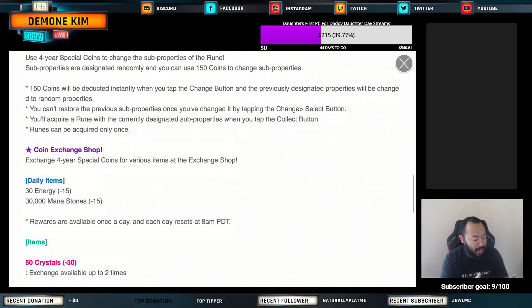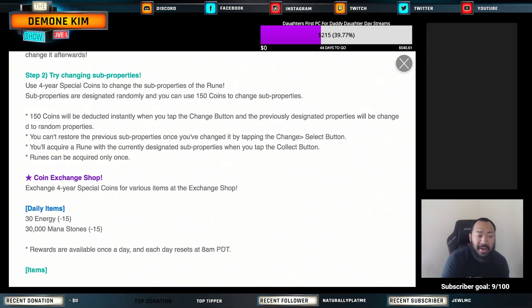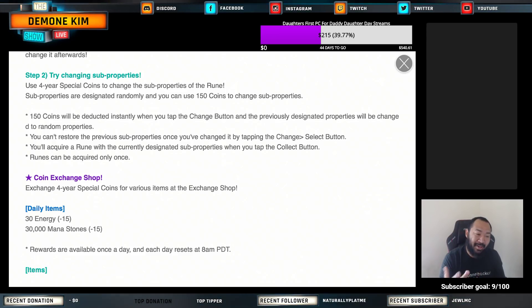You can exchange four-year special coins for various items at the shop. Now, runes can be acquired only once, so we probably only get one rune — but that's okay. This is your opportunity to get that slot six swift legend you've been looking for. The question is I don't know how many coins we're going to be limited to, because if it's unlimited coins this makes it an out-of-this-world event. Even if there's a daily cap, it still doesn't make this event bad at all. The event starts on the eighth.